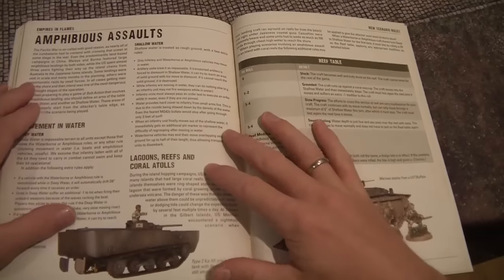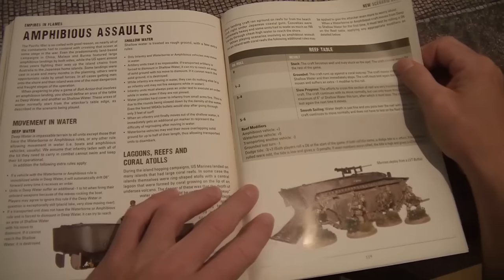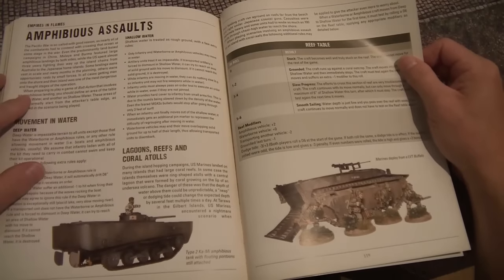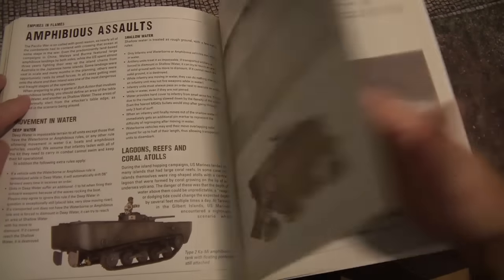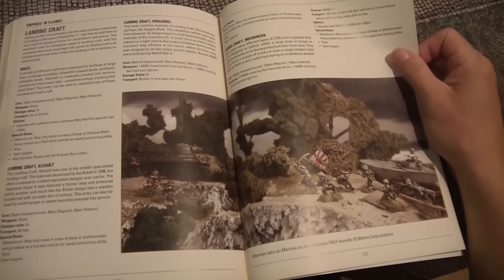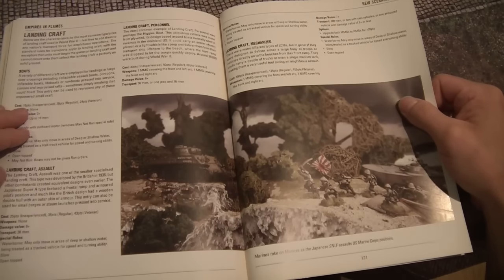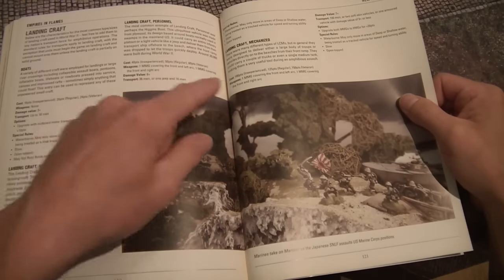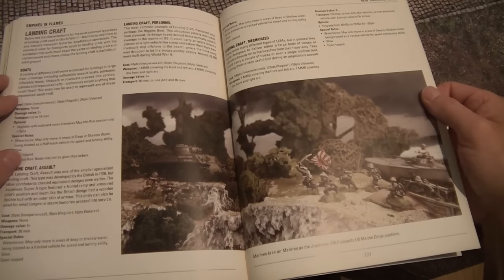Amphibious assault is very cool — there's a reef table you can roll on to see what happens when you try to land your LVT or landing craft, and also if you're using the Type 2 Ka-Mi amphibious tanks. These can be agreed upon to use to add more flavor. There are also landing craft rules giving points values: Landing Craft Assault, Landing Craft Personnel, and Landing Craft Mechanized. So if you have a suitable model, you can now use it with real points values and rules — much like the Germany Strikes book has rules for fortifications.